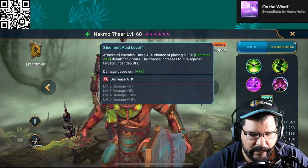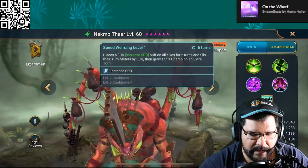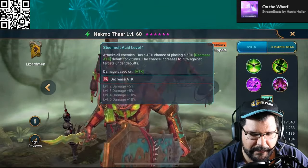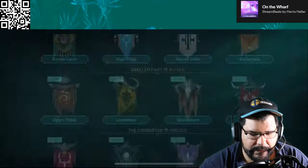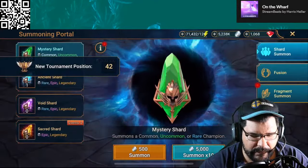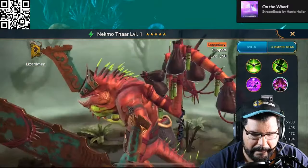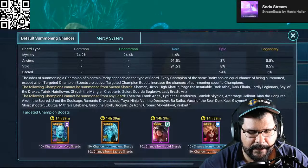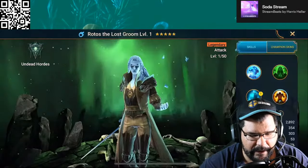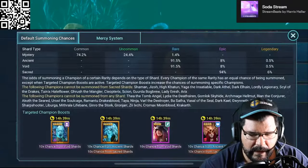In Raid Shadow Legends: 40% chance of 50% decrease attack — wow, that's pretty good. 30% decrease speed — buffs! All right, so this character is pretty good. They're giving away this character for free essentially — you do 15 pulls and you get him for free. That's really awesome. That's one of the things I love about Raid — they're always doing things differently to try and make things even better. Rhodos is probably one of the best characters in the game right now.